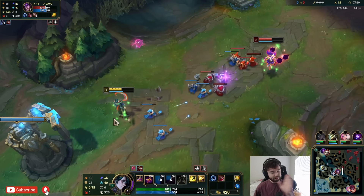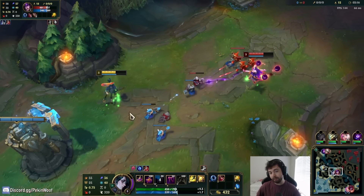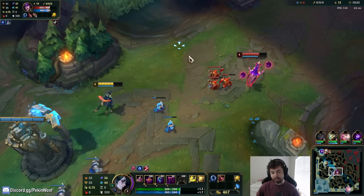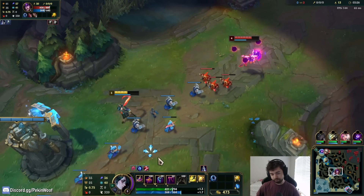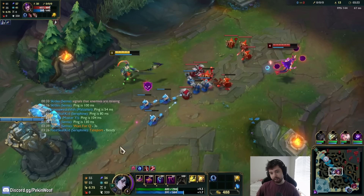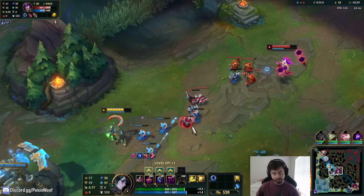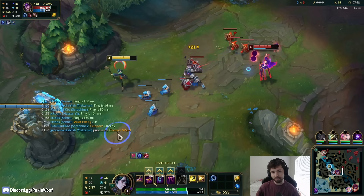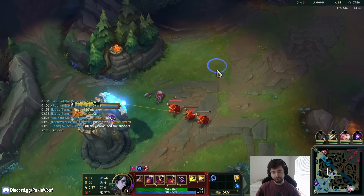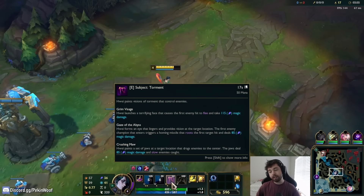Going back to the W abilities: WQ is the tornado I mentioned. WW is a shield you put down — when you're standing in it you get the shield. WE gives you a Nami E-like bonus damage and restores mana on hit. If you hit two things with auto attacks or abilities you get back the mana cost; if you hit three, you get back even more. The cooldown is kind of long though.